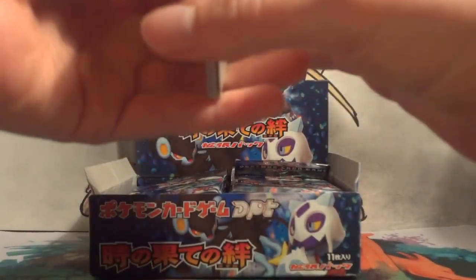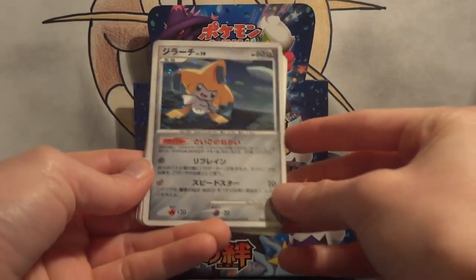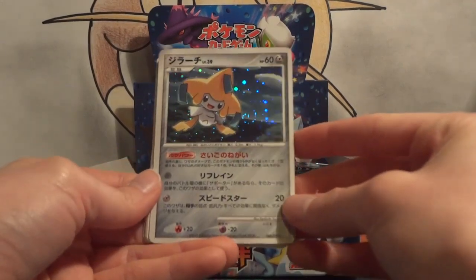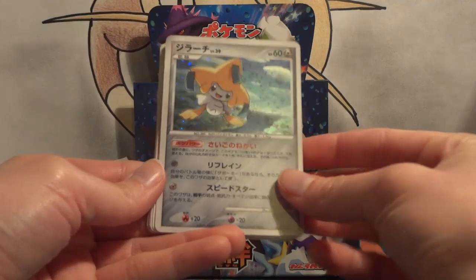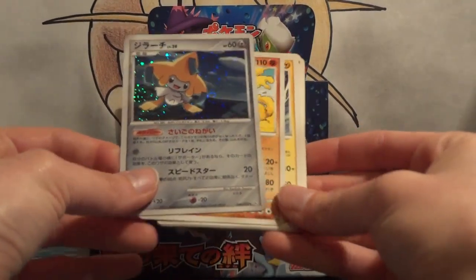We're actually just going to go through like this the first time just to see where the rares are. It looks like a rare or a holo pull in this case is going to be the first card of the pack. So Jirachi — very nice start to the box.